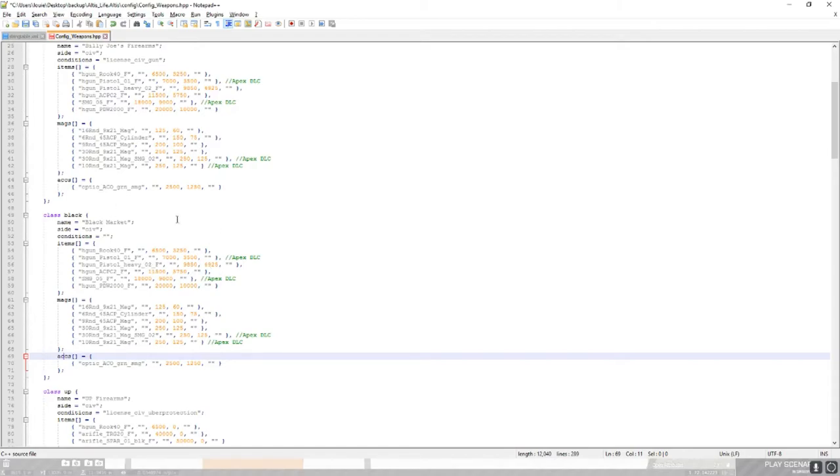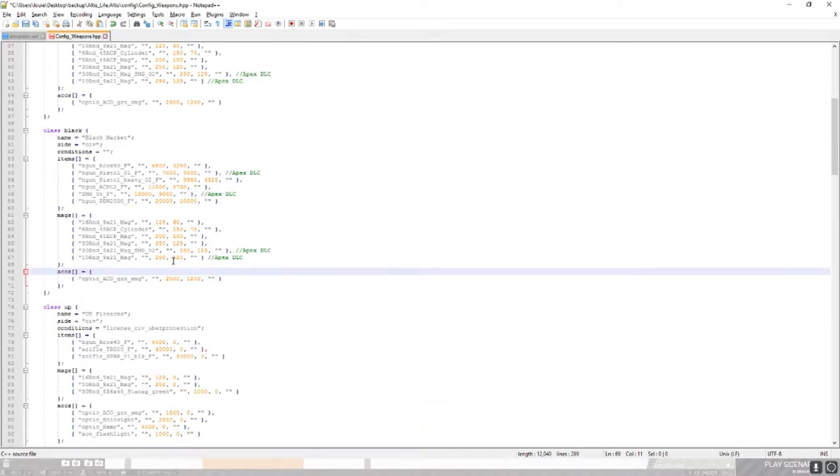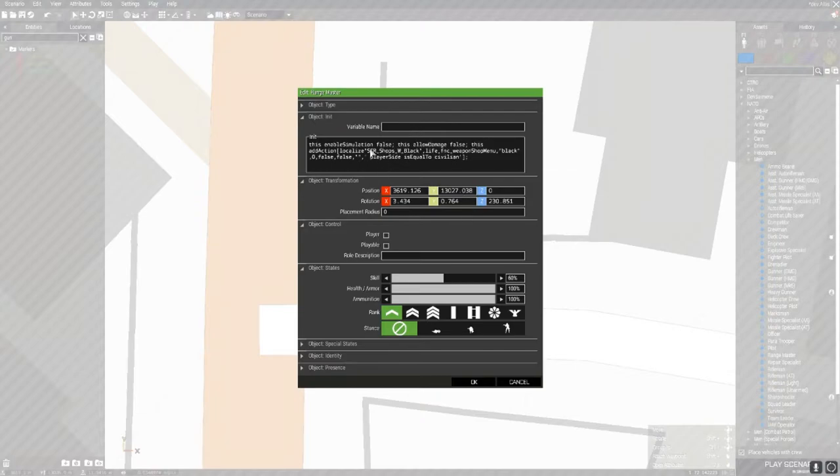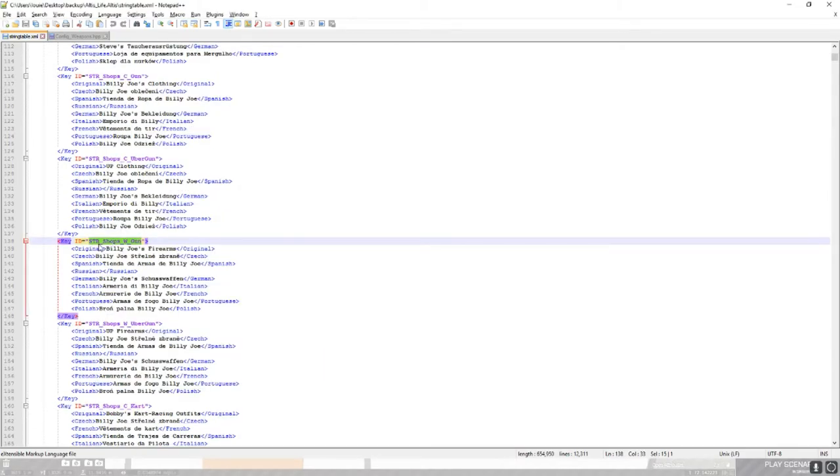There we go - so that's the string "shops" and it's got "black". That's what you need to change to change the name of the shop and the actual GUI that pops up. So you just want to change that. Now we'll be finding that in the string table. If you go to the string table, what you want to search for is that but with "gun" changed. Once you find it, that's obviously for the normal gun store. You just want to copy that - from the key ID all the way down to slash key. Then you just want to duplicate that, or else you're editing the existing code. Now we've got the string "shops" and the school gun - you just want to swap that with what you added.